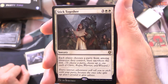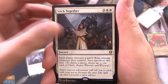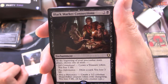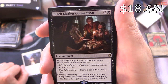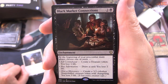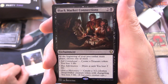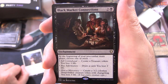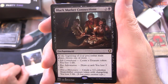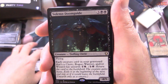Stick Together is a Sorcery for 5 — each player chooses a party from among creatures they control, then sacrifices the rest. Black Market Connections is an Enchantment for 3. At the beginning of your pre-combat main phase, choose one or more: Sell Contraband — create a treasure token, you lose 1 life; Buy Information — draw a card, you lose 2 life; or Hire a Mercenary — create a 3/2 colorless shapeshifter creature token with Changeling, you lose 3 life. That's one of the more valuable cards in this deck.